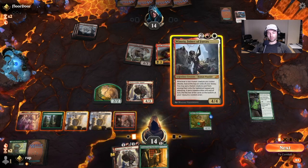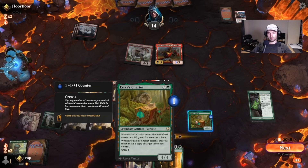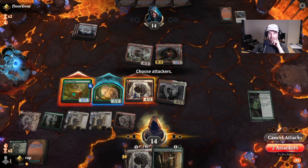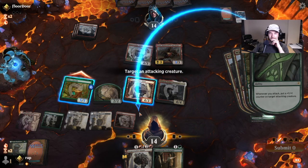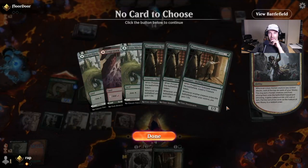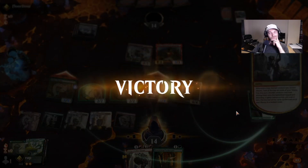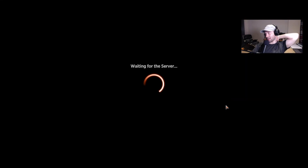Next turn we play out our Innkeeper and start just generating cats and life. Or we just play out Winota. Let's crew on Winota. Attack with our Giant and our Chariot. Put a counter on our Giant so these don't trade. Missed on the Winota trigger — and GG. Easy first game against Mono Red.